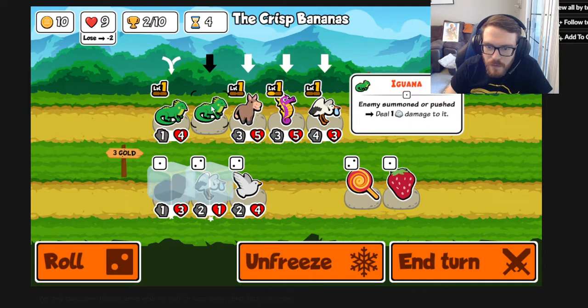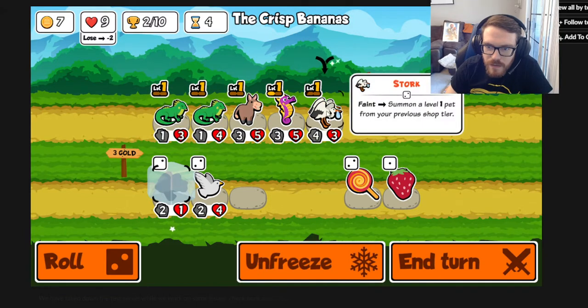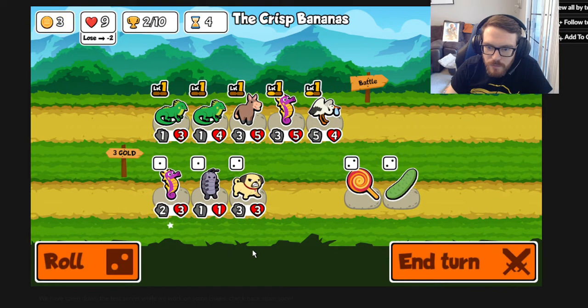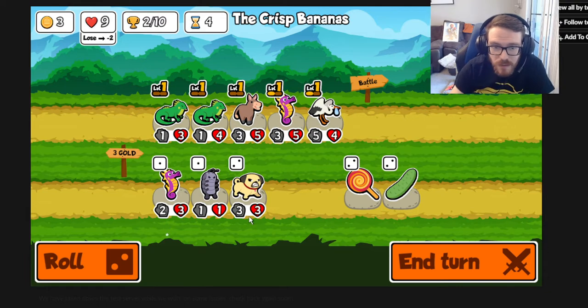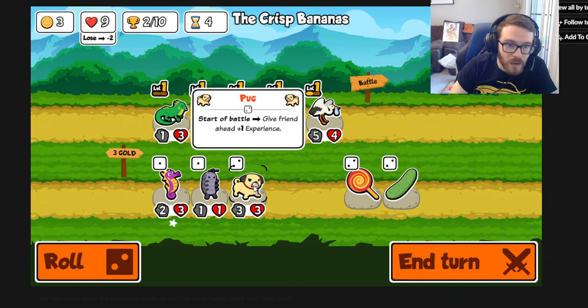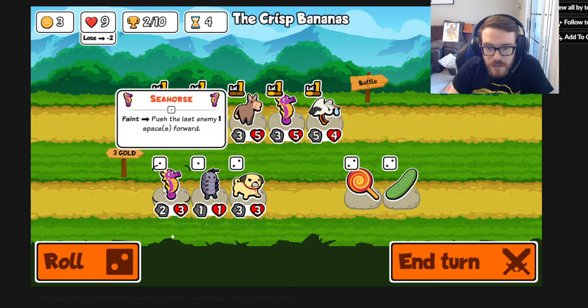Dove: when it faints it gives a strawberry friend plus 1 plus 1, which we might be able to come up with a decent pairing for. Let's get another iguana and another stork. The pug: at the start of battle, give a friend ahead one experience - it seems broken at first but the experience does not stay, it's just in the battle. However, that means you could level something up from level 1 to 2 every single turn, which would enable the jellyfish to be good.